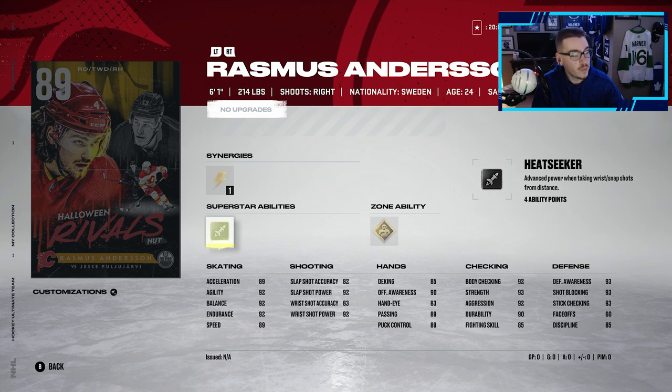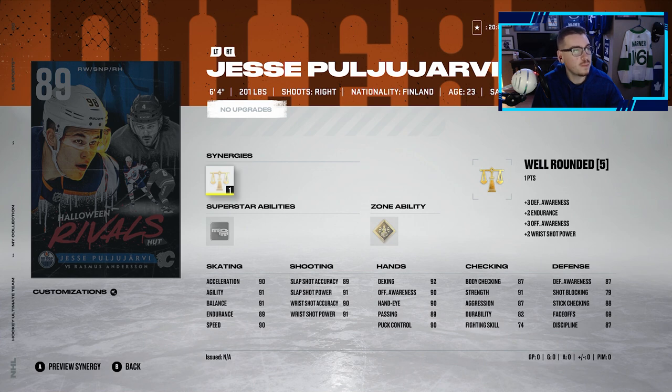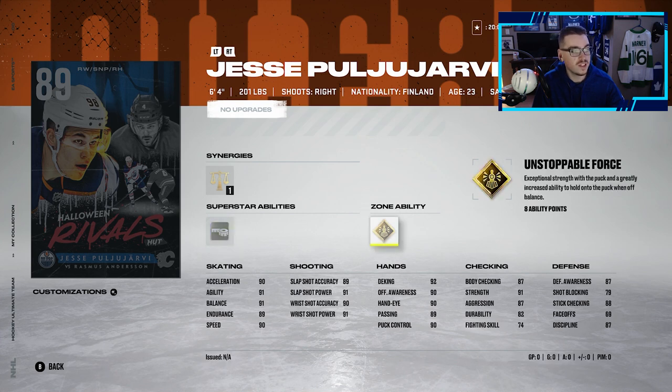Looking at the 89s, we have Rasmus Anderson. He's got Spark as his synergy, Heatseeker as his superstar ability, and his zone ability is Bouncer. It's a pretty decent looking card for a defenseman — 89 speed, 92 endurance, 89 acceleration, 92 balance. He has a slightly smaller build at 6'1, 89 passing, 89 puck control. Pretty good if you're looking to upgrade your defenseman. Up next is Jesse Puljujarvi — his synergy is Well-Rounded, Tape to Tape is his superstar ability, and his zone ability is Unstoppable Force.